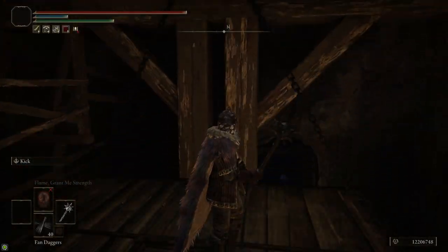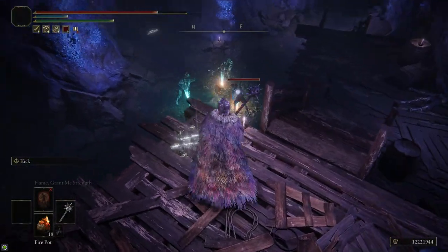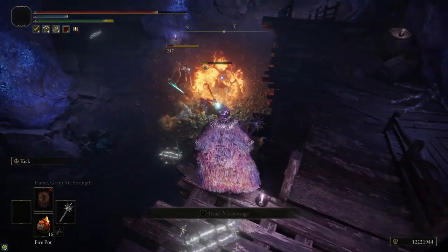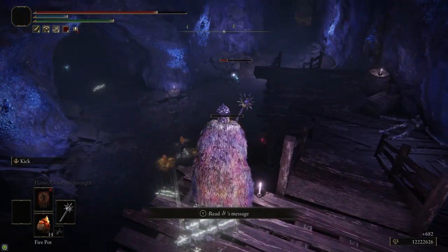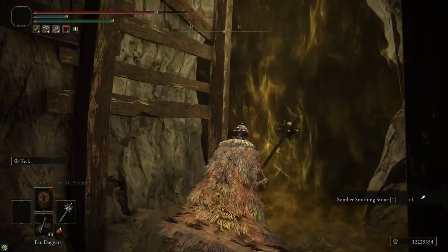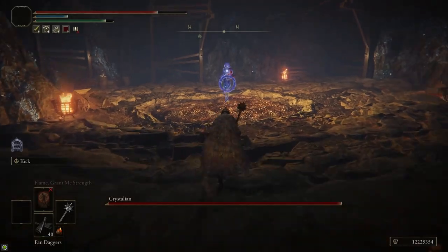You'll definitely want to put a marker there because it's really well hidden behind all the trees. You're going to want a strike weapon for this tunnel — I'm not going to give a full walkthrough, but all the enemies in this cave are really weak to strike damage and also weak to fire. If you have fire pots or fire spells, that's really helpful. Make sure you loot all the smithing stones — I think there are about eight Smithing Stone 3s plus a bunch of ones and twos. You need 12 Smithing Stone 3s to upgrade a weapon to plus nine.